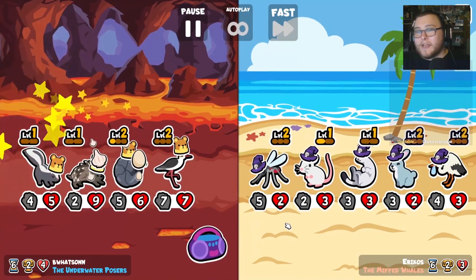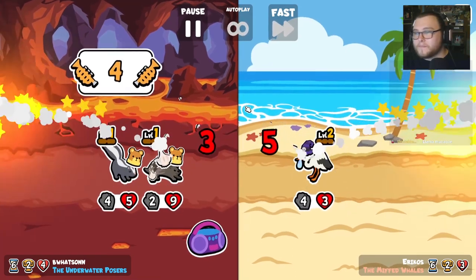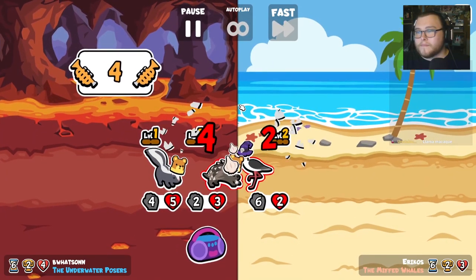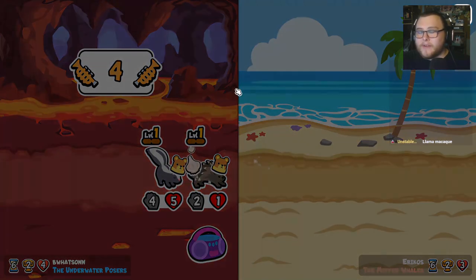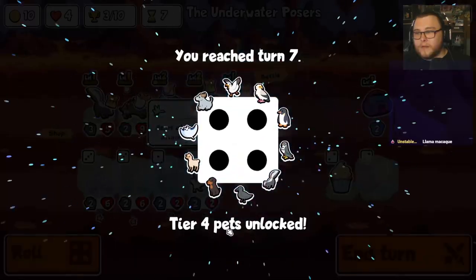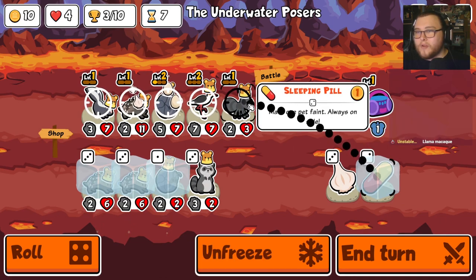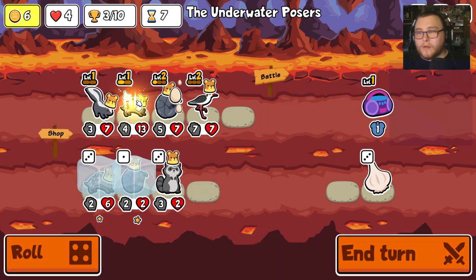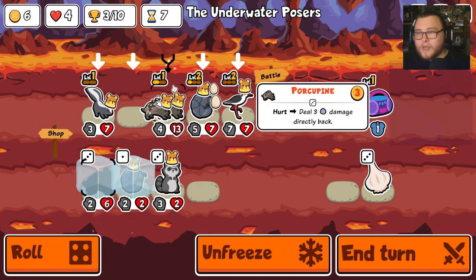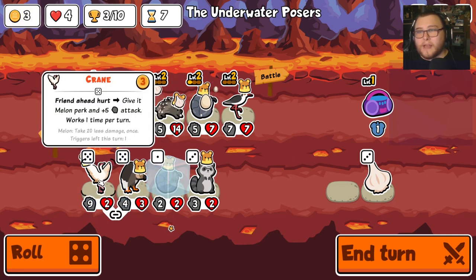Llama Macaque is good. But I want to try using skunk to deal with the guinea fowl. They get a trumpet too, that's nutty. I don't even need my trumpet though. Pill — we're good with that. We're going to go ahead and triple the porcupine. Two friends faint, deal four damage to one random enemy. Friend ahead gives melon perk and plus five attack, works one time per turn.